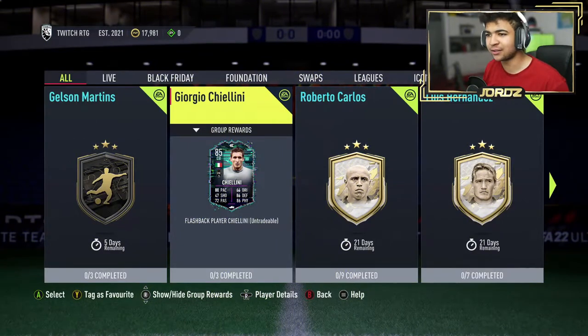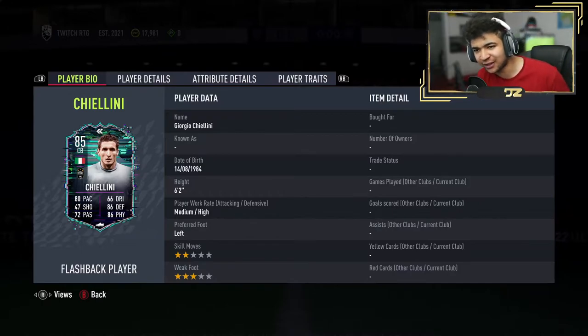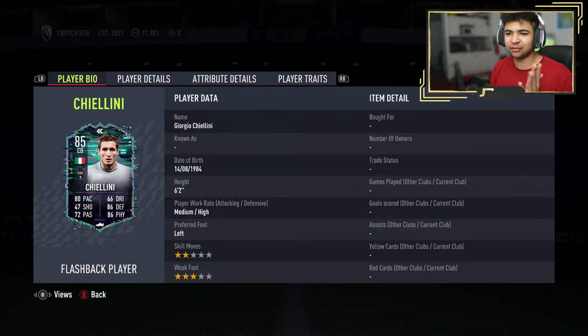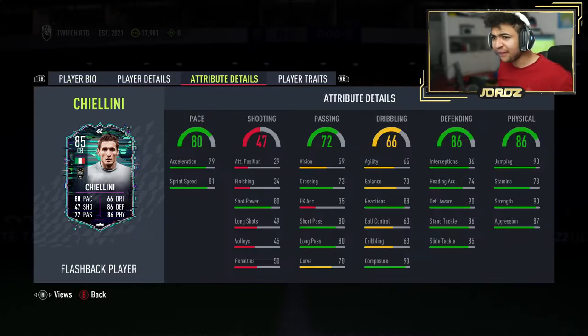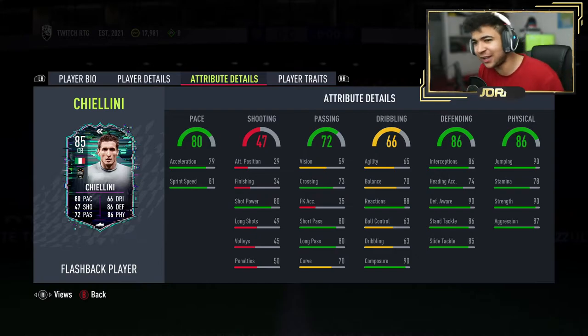Right then guys, welcome back to the video and as you guys can see on my screen right now, Giorgio Chiellini — 85 rated flashback card. 80 pace, 86 defending, 86 physicality, 72 passing, 66 dribbling, 42 shooting. Medium high work rate, 6'2", 2 star skills, 3 star weak foot. Very good card, very good pace on this card as well, because obviously high pace centre backs are very meta in this game. I like the fact that EA have given him 80 pace.